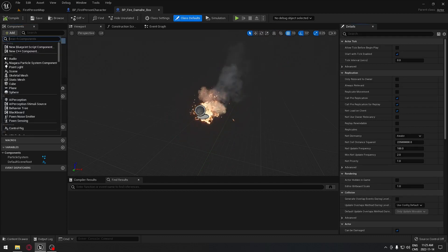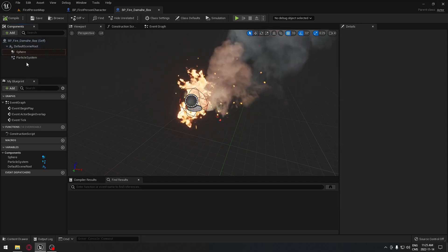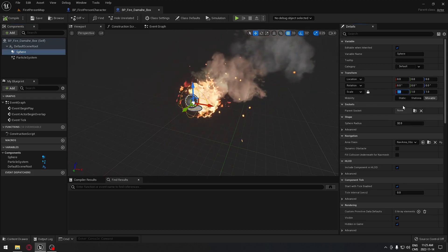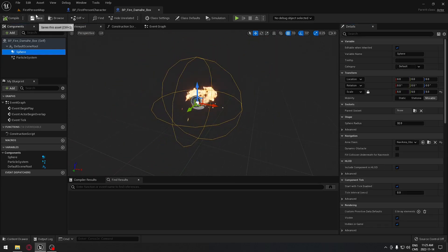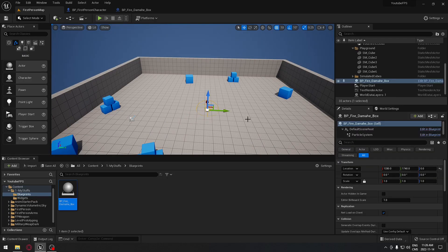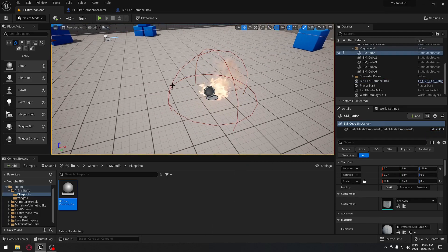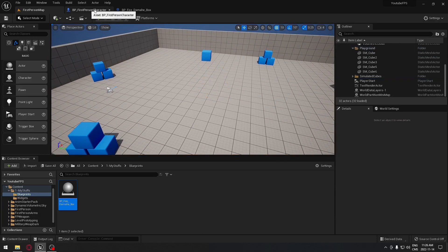We're going to add a sphere collision because we want our character to start losing health when they walk into it. Click on the sphere collision and make it a little bigger — I'll put five. Then I'll compile and go back to my first-person map, drag it in just to see how big it is. It's pretty small and fits well with the fire, so we can play with those numbers later. We'll remove it from there for now.